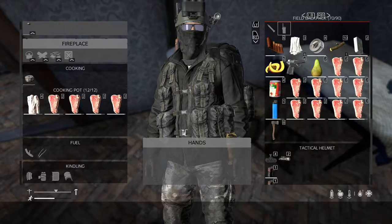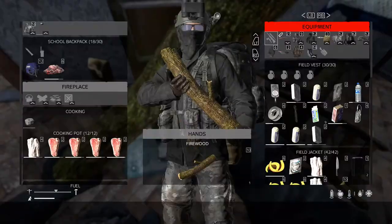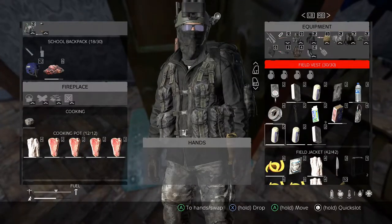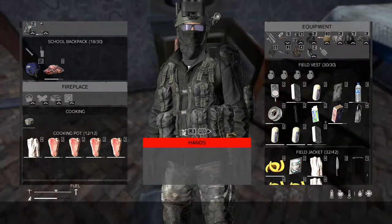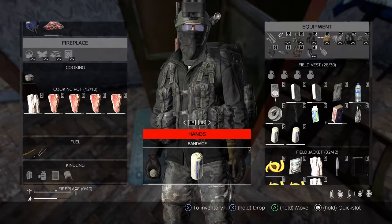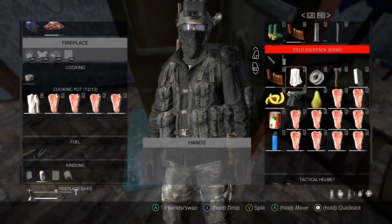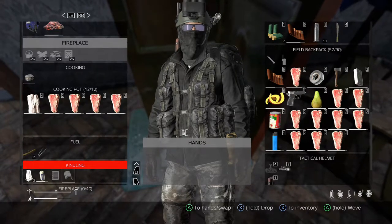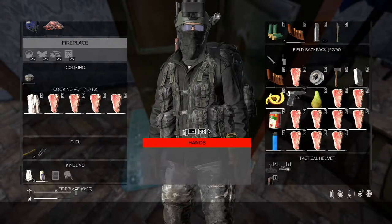And you're going to need some firewood also. You can attach it as well, or you can drag it. You can also add rags, bandages. Let's add some bandages, let's add some rags. There's also paper and bark, firewood and short sticks. So we got enough firewood right now.